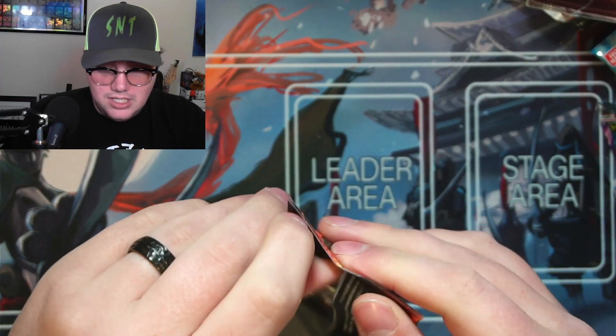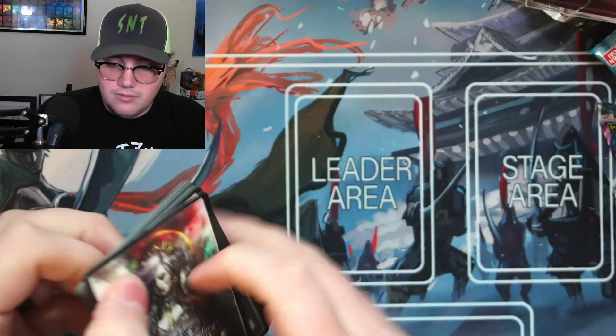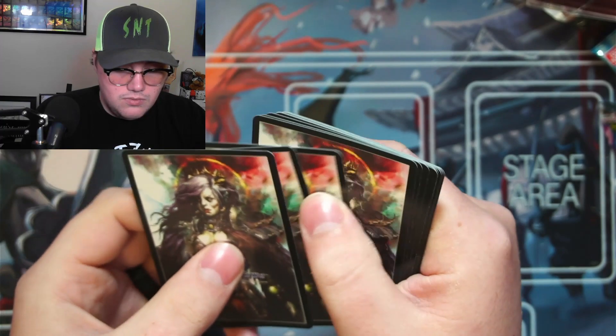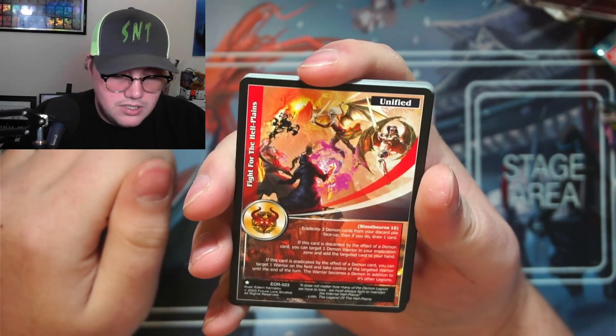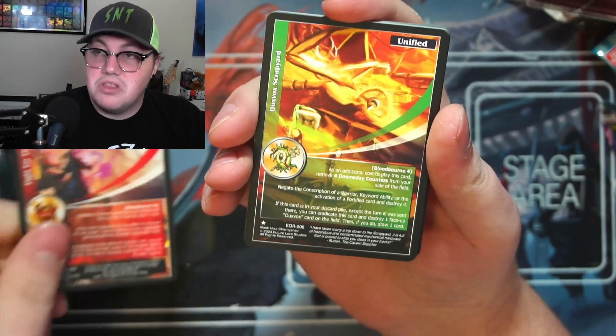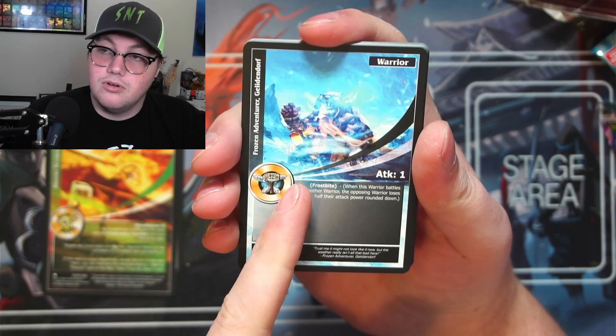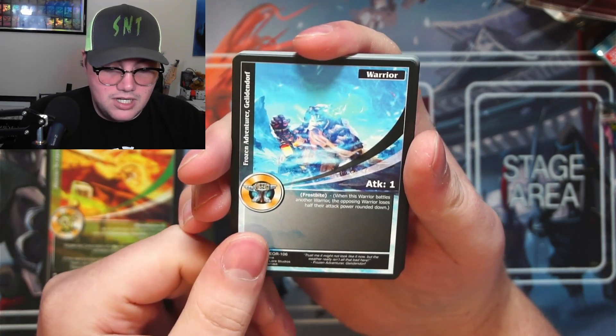Let's just jump right into it and see what I've got. I believe it's three from the back. All right, so we've got some cards — I'm just going to go through these and point out any I find really interesting. Like a dwarf — I love dwarves! This one's got frostbite on it, it's a good warrior to have.